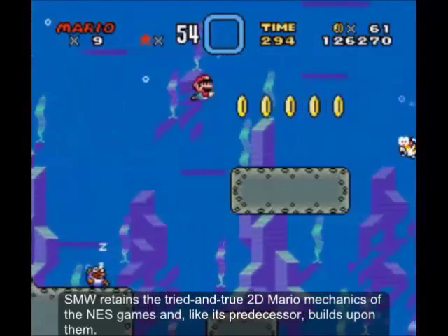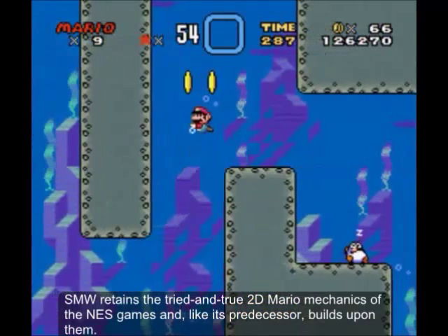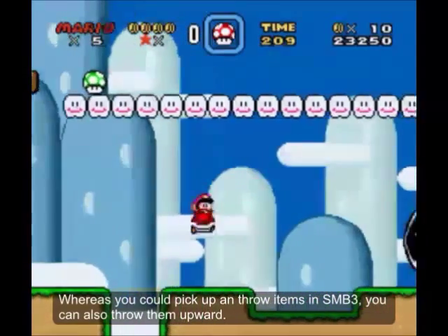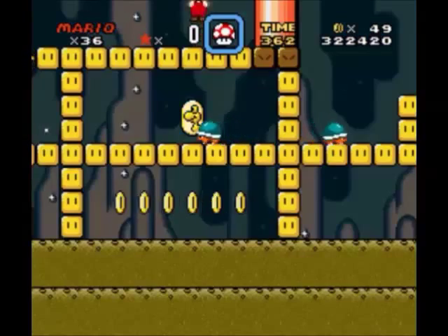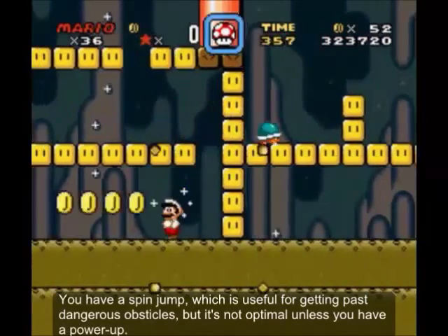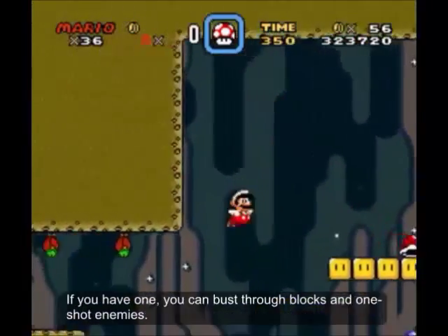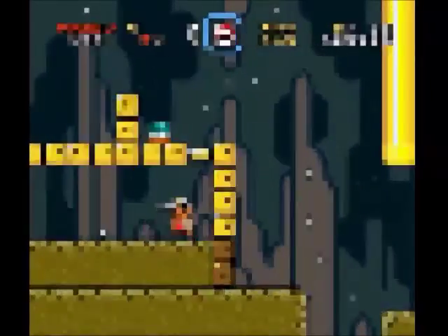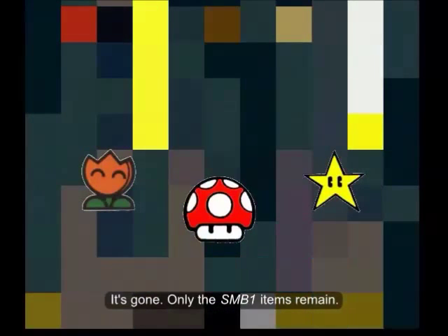Super Mario World retains the tried and true 2D Mario mechanics of the NES games and, like its predecessor, builds upon them. Whereas you could pick up and throw items in SMB3, you can also throw them upward now. You have a Spin Jump, which is useful for getting past dangerous obstacles, but it's not optimal unless you have a power-up — if you do, you can bust through blocks and one-shot enemies. Speaking of power-ups, the huge arsenal from SMB3 is gone; only the SMB1 items remain.